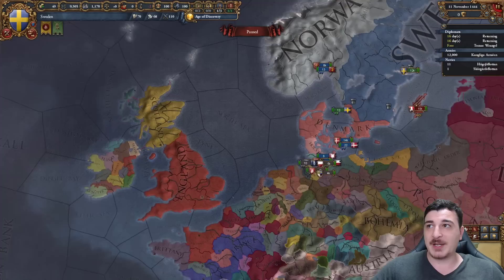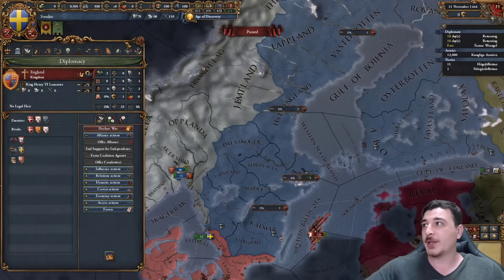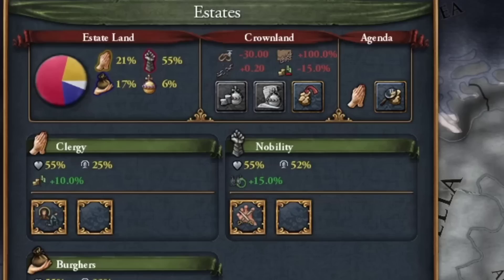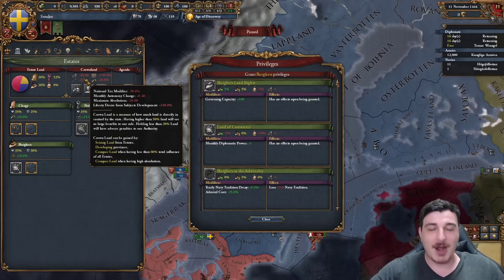The English are going to war with the French, so we likely can't use their navy. Instead, we're going to get galleys - I highly recommend getting around 10 galleys before you start your war. You'll need more money, so go to your estate, summon the diet, and pick whichever agenda best suits you. Then give out the plus one admin and military mana points, and seize lands to afford the third privilege.